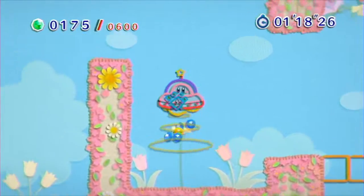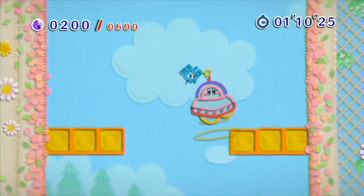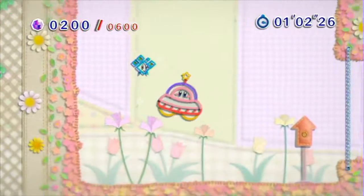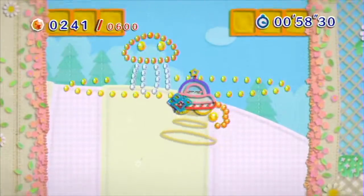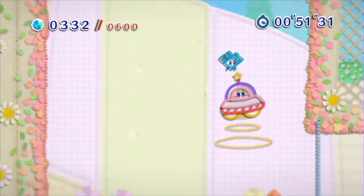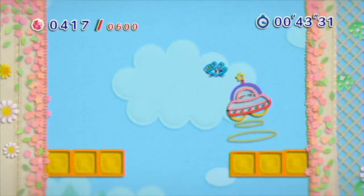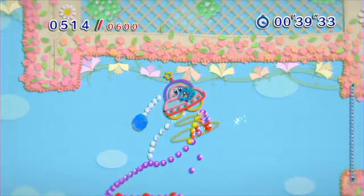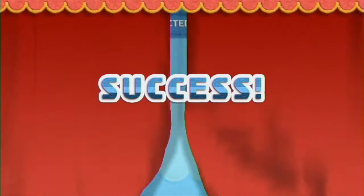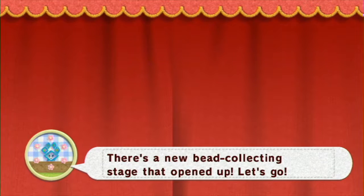It's a different mini-game technically — you just gotta get a ton of beads, and it's really easy because beads literally fall out of almost everything. There's a bunch of beads down here. For some reason I remember there being beads in those rocks. Oh hello, that's new — what the heck? I don't remember that. They form like jellyfish guys! What the heck is this? It's a Waddle Dee UFO! And I got all the beads — what the heck was that? It's a freaking Waddle Dee UFO!